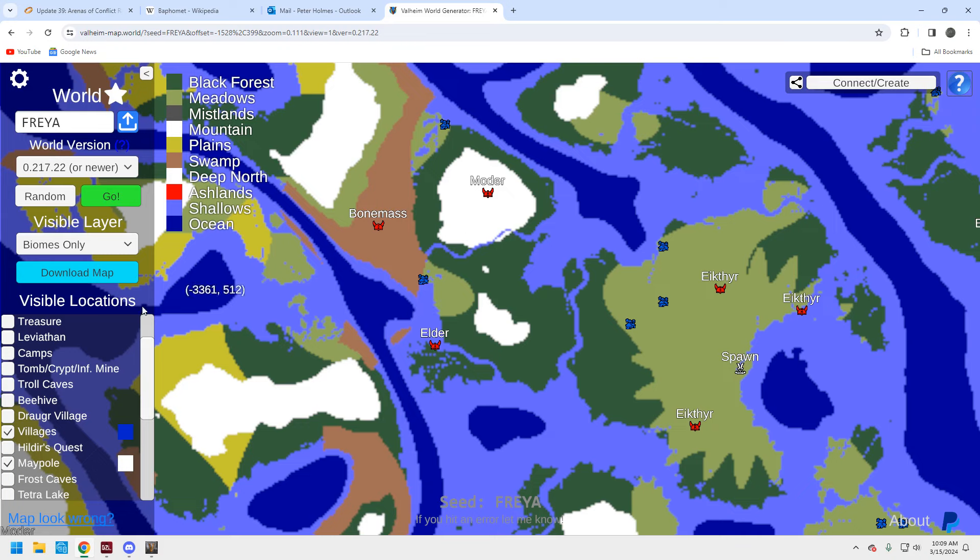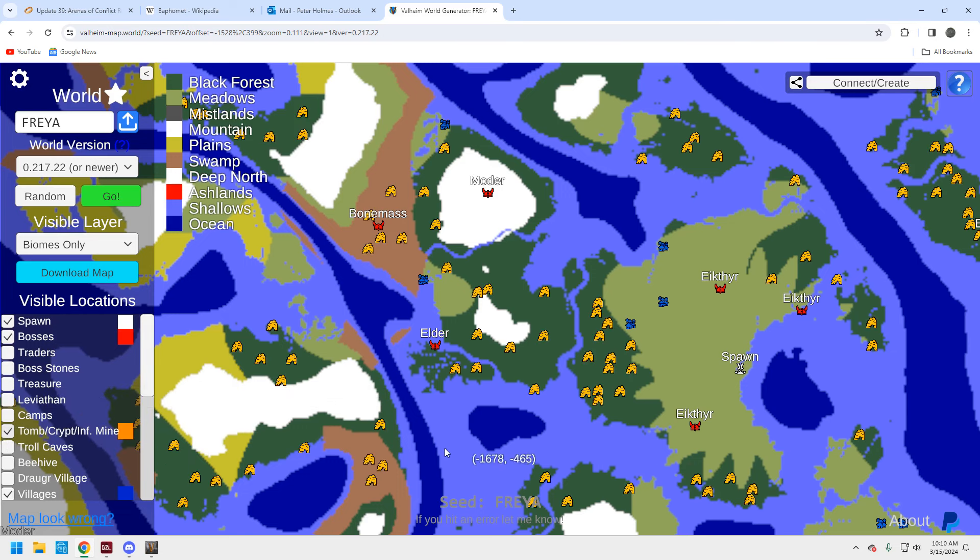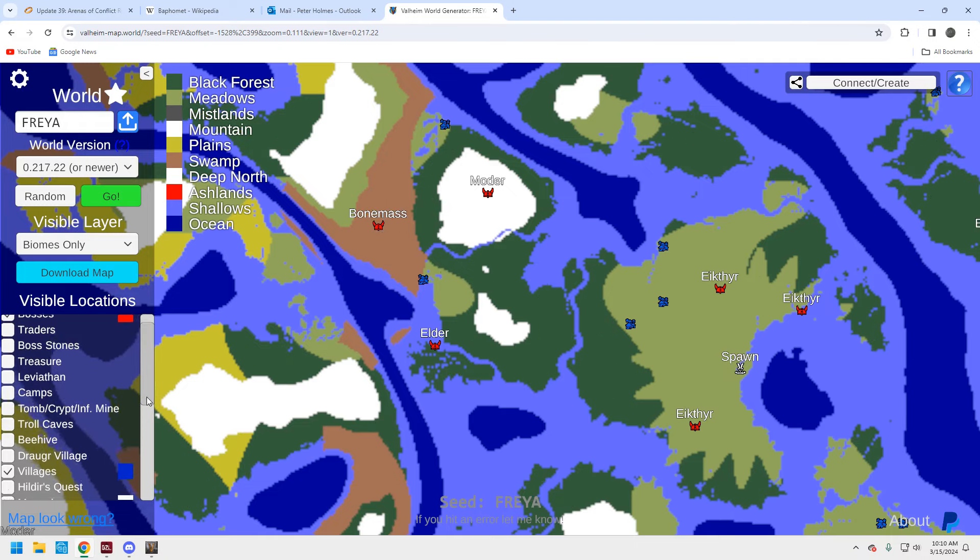Let's take a quick look at these three bosses to see what we've got for tombs and crypts. There's not a lot around this Elder, but there's plenty over here and up around here — you'll be fine. The bone mass area is okay, there are a couple of crypts. If you're going to use this as a main playthrough, that's not a great bone mass location since you're going to need a lot of iron. However, if you're just here to set up a portal base and farm bone mass for your modded playthrough, it's good enough.